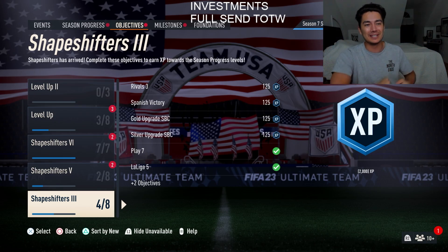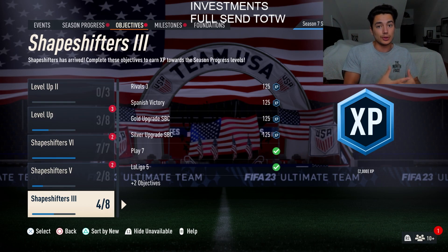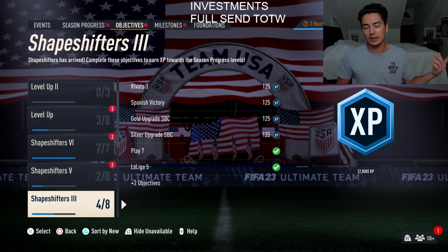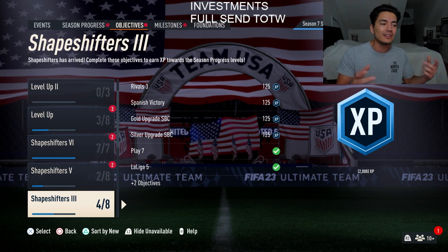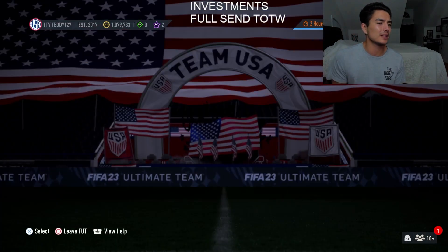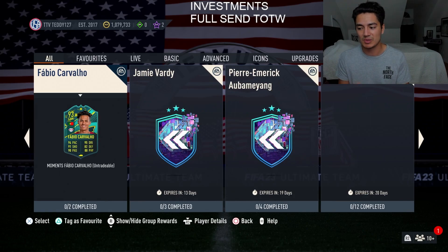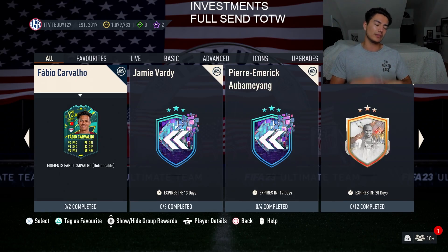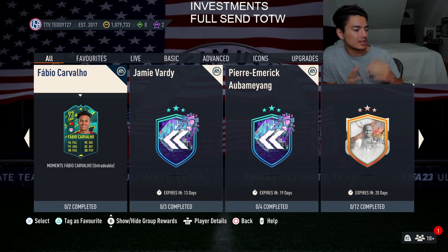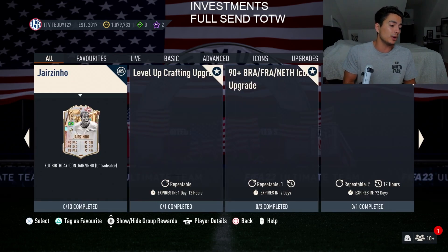You could shoot in the dark and just buy Saint Maximin and hope the Premier League is the first cup, or buy Alphonso Davies and hope Bundesliga is first. Whatever cup is first, a lot of those low-budget gold cards should rise a lot. But it is kind of a shot in the dark unless you get an early leak — like if somewhere it hints 'we're leaked for a Premier League Footies SBC' or 'Bundesliga Footies SBC,' then you'd know which league to target first. Footies cup should be really good, and buying fodder at 84, 85, 86 I like a lot.